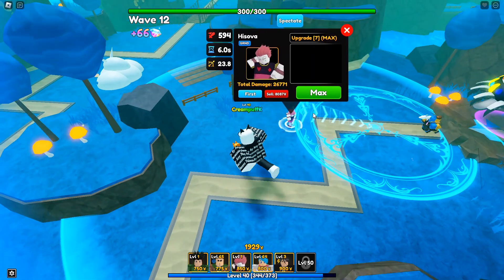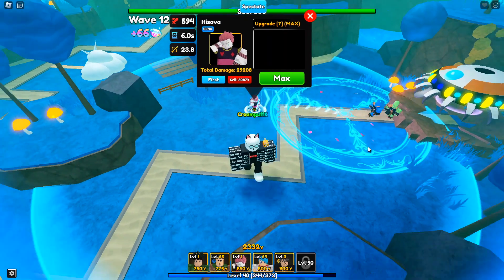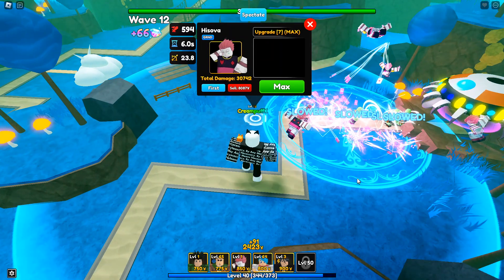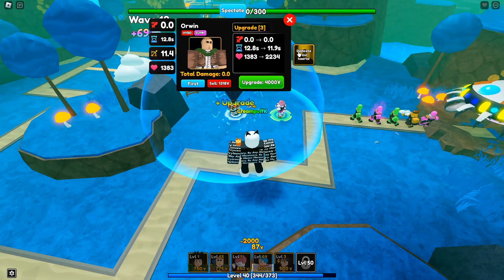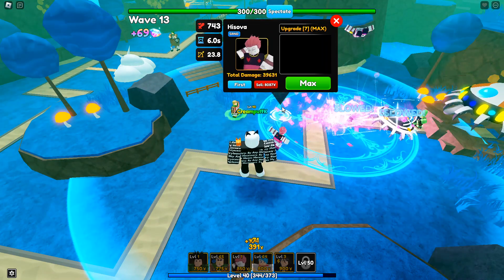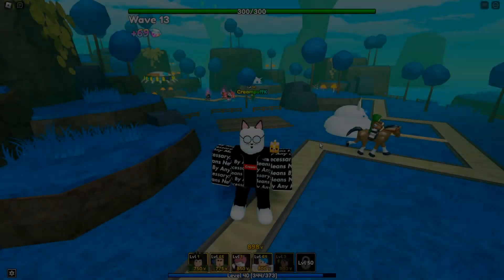In my opinion for a legendary unit he's a W because he has decent stats, good SPA, good range, and he's utility because he slows. He is on the pricier side so obviously bring him to infinite mode, but not a bad unit at all — W for Hisoka. Let's go ahead and test him with the Irwin buff to see his max potential. With the Irwin buff he is doing 743 damage — let me know what you guys think in the comments down below, W or L for Hisoka in Anime Adventures.